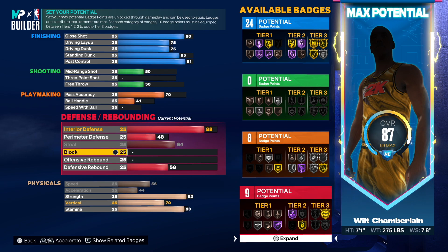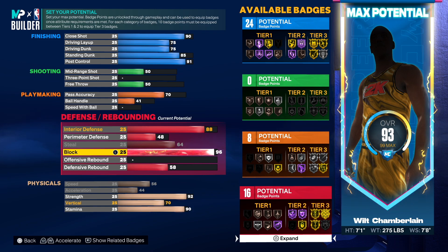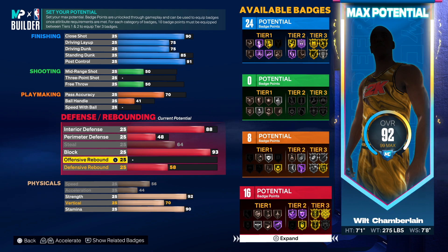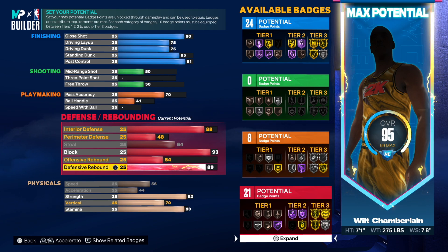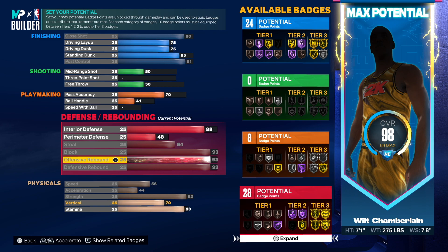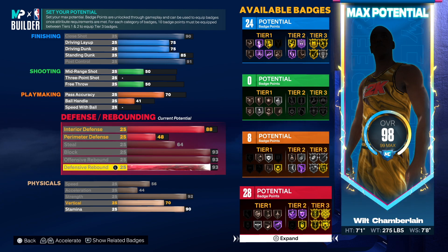The block was 96 — incredible — but nothing special happens at 96, so we'll just go 93, which gives us gold anchor. For defensive rebounding, we need at least 93 to get gold. Then offensive rebounding we'll also go 93. So 93, 93, 93 — this is crazy, just looking at what you're gonna be able to do with this build.